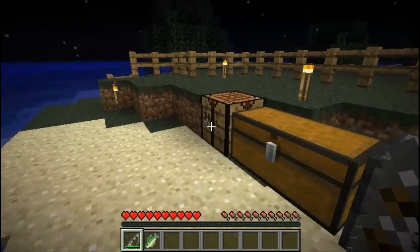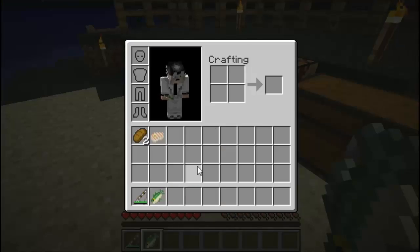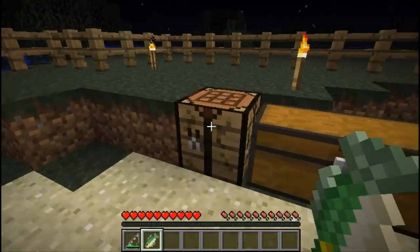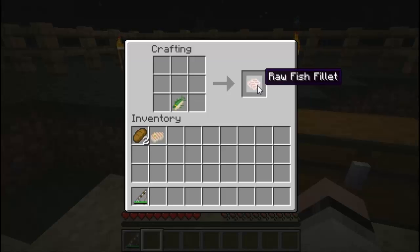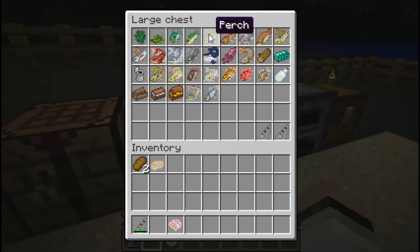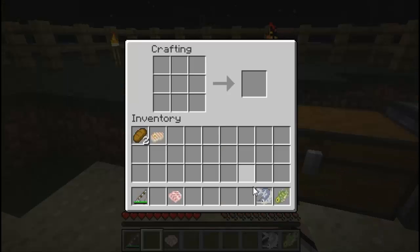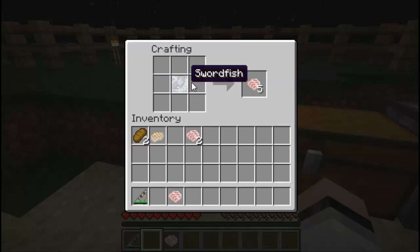I caught myself a bass. Now what you're going to do with these fish — you can't eat them raw, you have to turn them into fish fillets by putting them inside a crafting table. Depending on what fish you place in the crafting box determines how many fish fillets you receive. If I place a perch in there I receive two fish fillets; if I put in a swordfish I receive five fish fillets. So it really does matter what fish you catch in order to get more fish fillets.